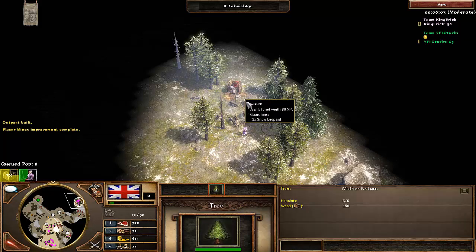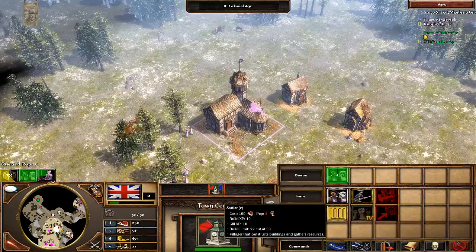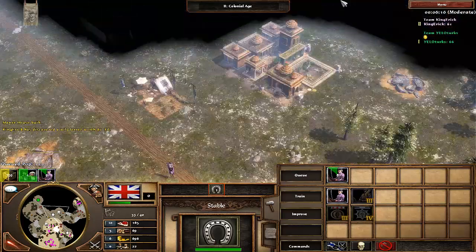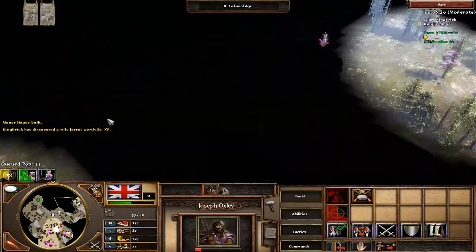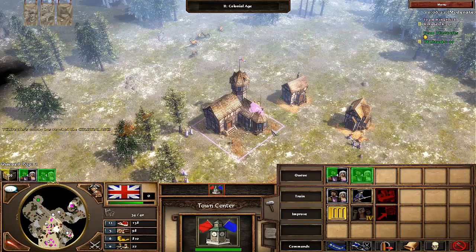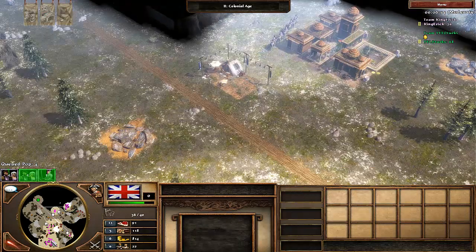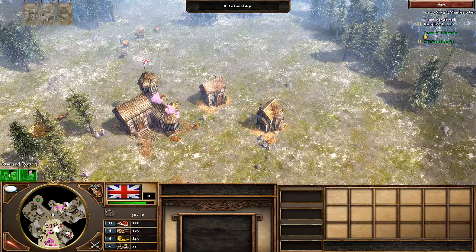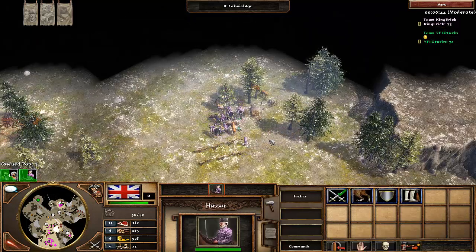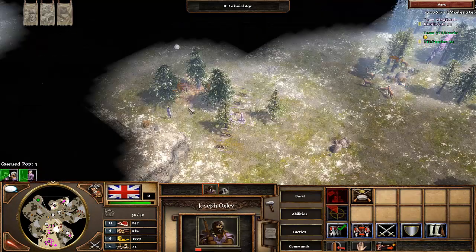We fight a bunch of snow leopards for a treasure and barely pull it off. There's some manor house booming going on and a fairly good amount — five Hussars ready to pop immediately as my first batch. That said, six and a half minutes in with just five Hussars could have been played better. However, I manage to eat two delicious villagers with my Hussars in a raid, which is great.